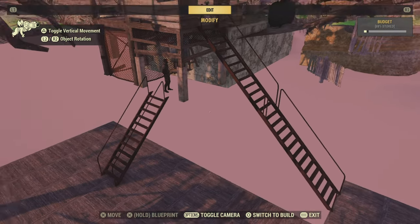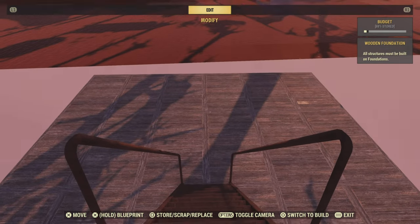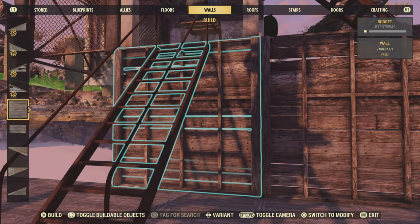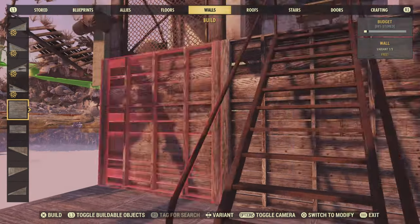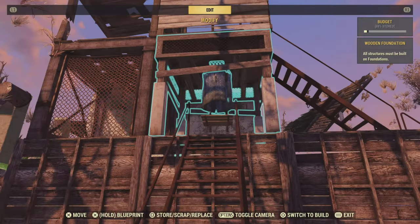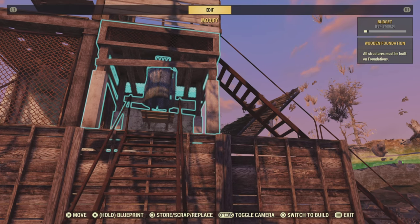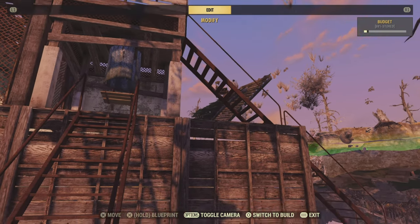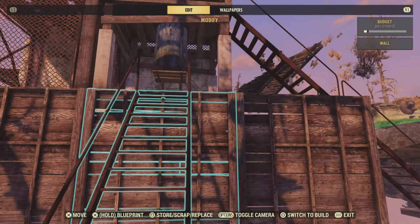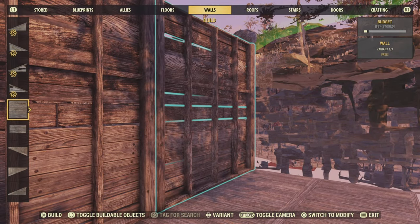Once you've decided your layout, put a set of stairs right below the entrance point near the shower - that bit is important. The rest you can do whatever shape you want. Exit build mode and walk down your new steps into your underground base. Box off the structural stairs where the floors snap to - they're just there to hold the floors in place and you don't want them visible. The only set that needs to be on show is the one underneath your shower, your entrance.